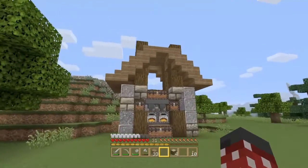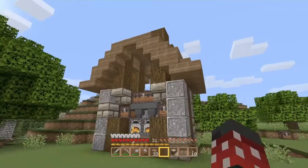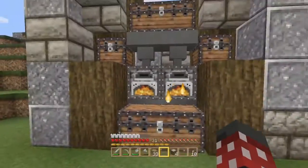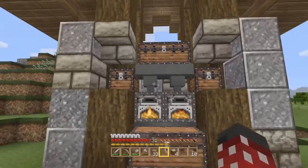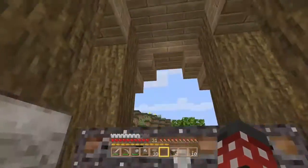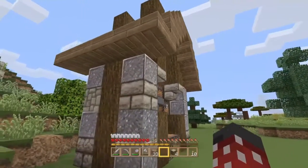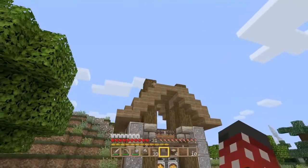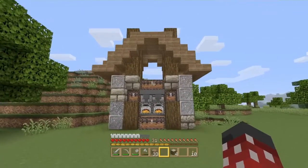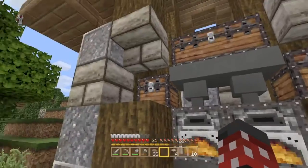This is the building I made for my automatic smelter — it's a design I created myself. I didn't look on anyone else's YouTube page. Obviously I didn't create the automatic furnace mechanism, but the building around it is totally my design. I put the wooden logs up higher to create some depth and height elevation at the top. Look at how it's smelting — it's beautiful!